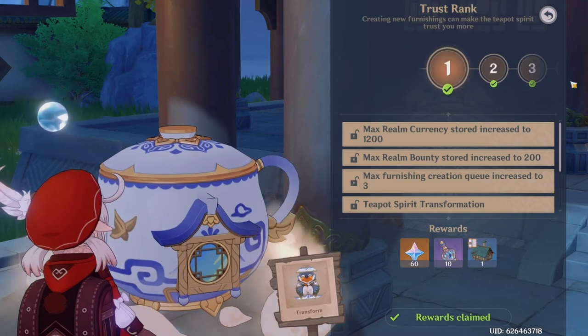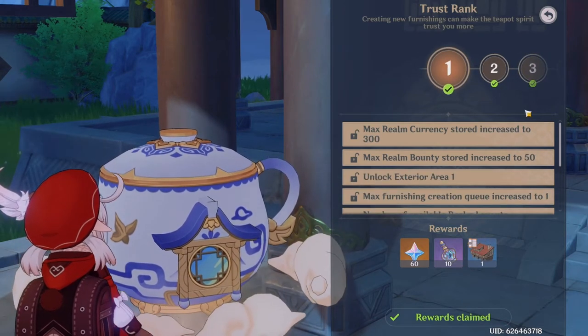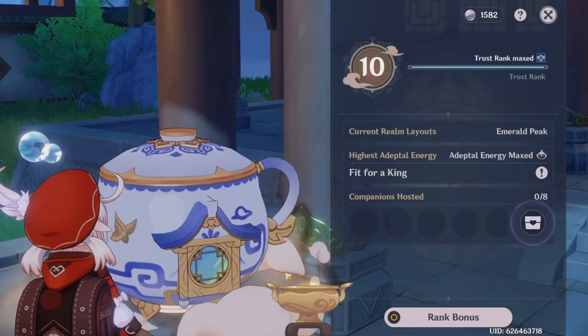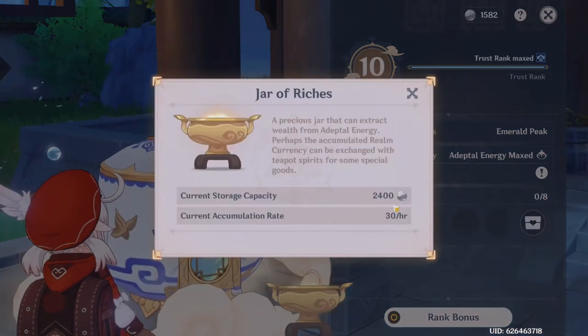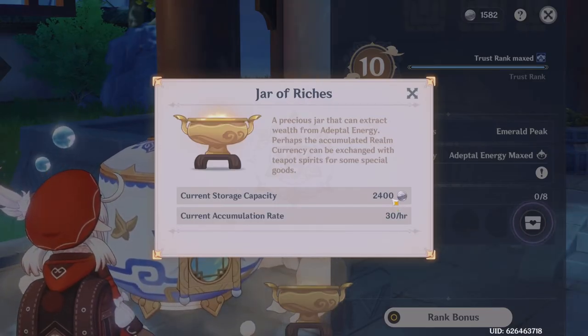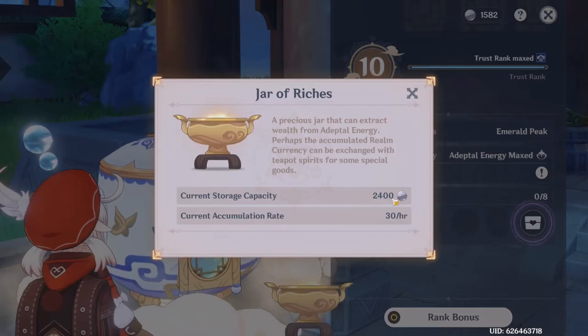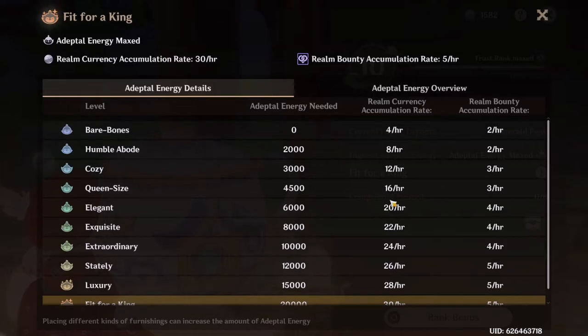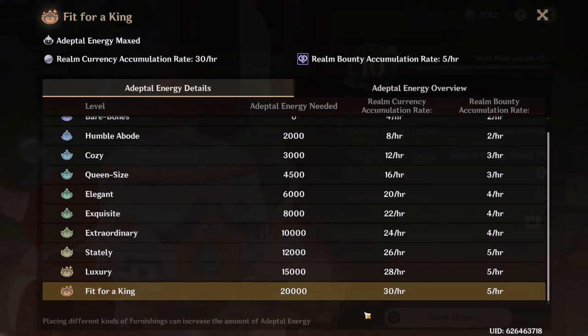You get 60 Primogems once you increase your Trust Rank, and you also get access to different exteriors, and the maximum Realm Currency that you can hold will increase. Your Realm Currency will be found in this little pot right here. I'm at max storage for the Realm Currency, so over time I can come and collect it. You want to try and go to your teapot every two or three days if you are at max Realm Currency, so that you can claim these riches and use them in the little store. The Adeptal Energy changes based on how many Furnishings you have in your area. Each Furnishing and each Companion have a certain level of Adeptal Energy — some have 50, some have 100, etc. — and those will all total up and decide how much Realm Currency that you make.